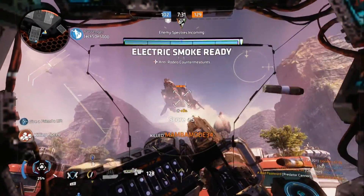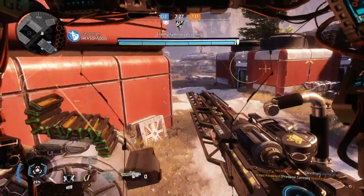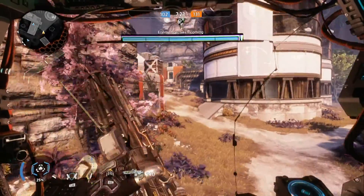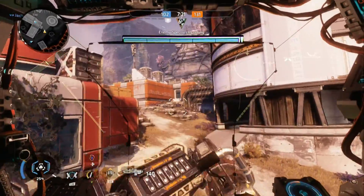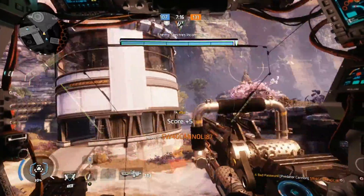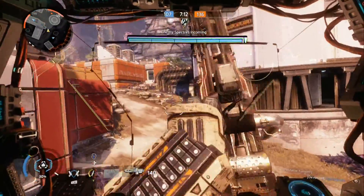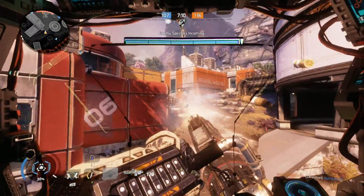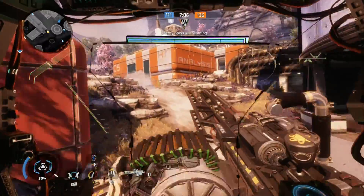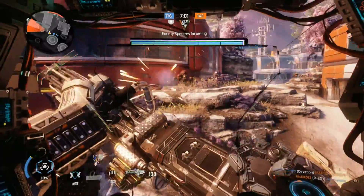Transitioning into our second point — I understand some maps we have wouldn't work well with ziplines, like the atrocity that is Homestead. This map is straight up garbage. It feels like 40–60% of the map is just missing. Even if the intention is to make it more Titan-friendly, the map itself has to be Titanfall-friendly, meaning it's gotta cater to pilots as well. I understand when a map wants to lean towards Titan gameplay or pilot gameplay, but this map is a serious identity crisis because it fails to do both.